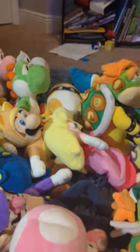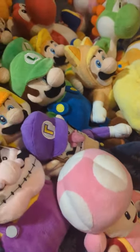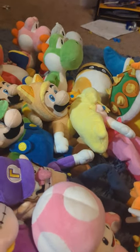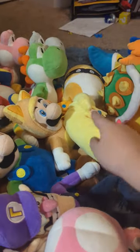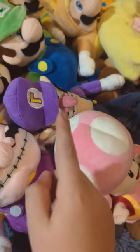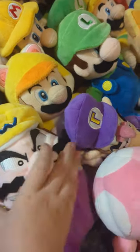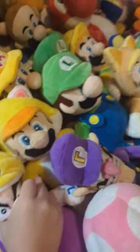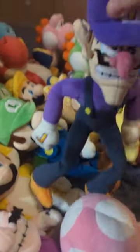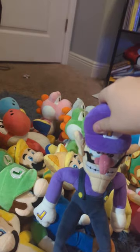Let's move on to like the Toadette and Waluigi and that kind of stuff. So we got Peach here, Toadette — it's a fake warrior. Is it Watery Waluigi Long Legs?